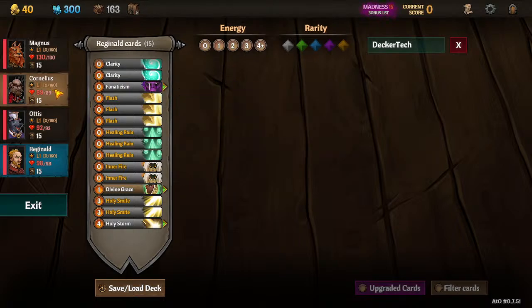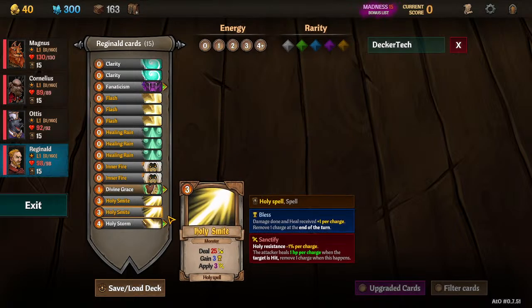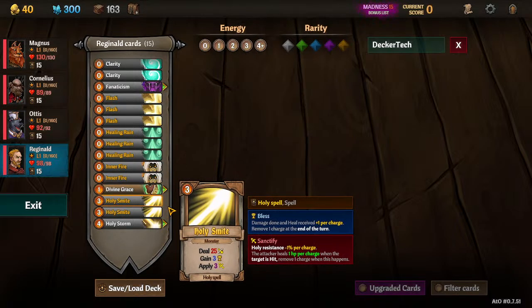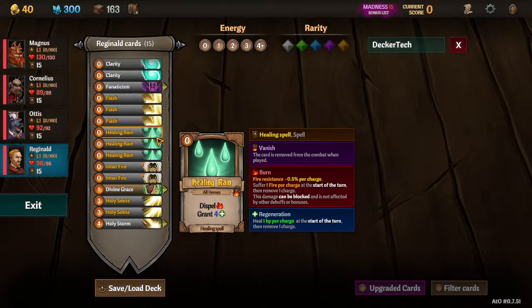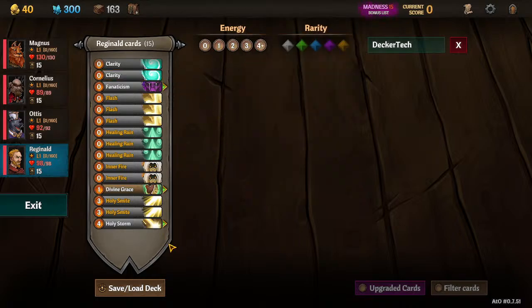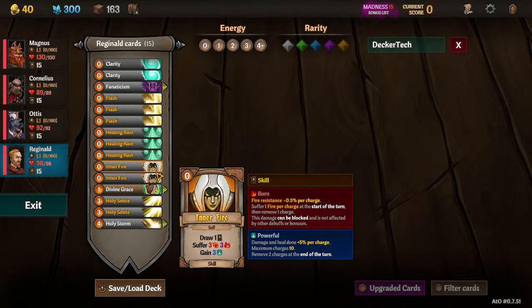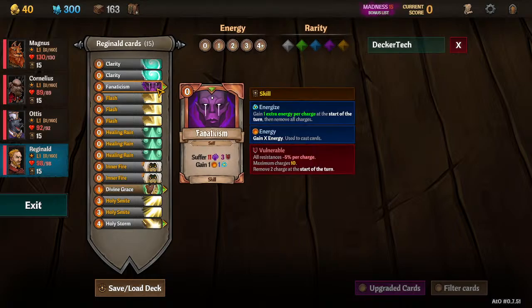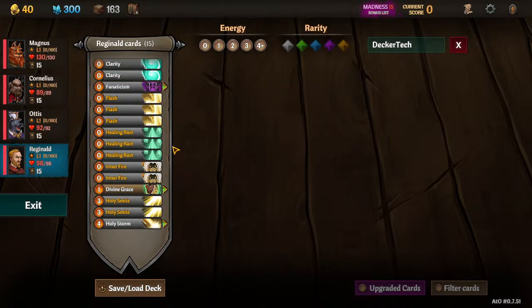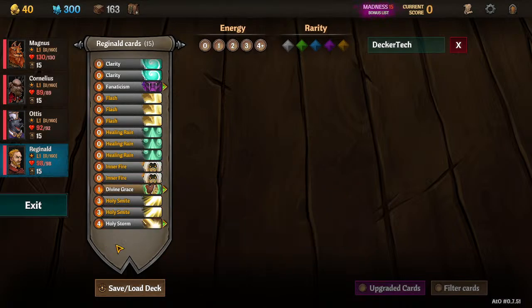We're going with the assumption that Cornelius is going to feed him some energy and some cards. Normally what you do is plan on how many cards you're going to have consistently each round, assuming you get past the first couple rounds and your deck thins out. Once the Healing Rains and Clarities are out of my deck, the final cards are going to be Storm, the Smites, the Inner Fires which replace themselves, and these Flashes and Fanaticism. That's seven cards in my final — my five initial cards plus the two that Cornelius feeds me consistently.